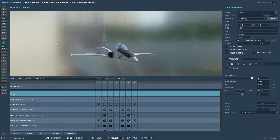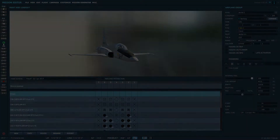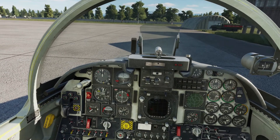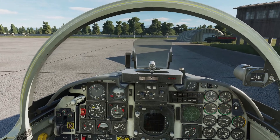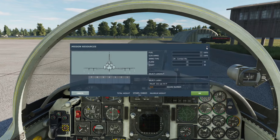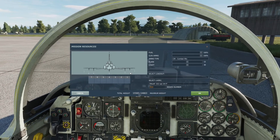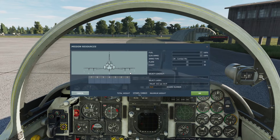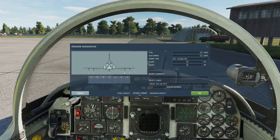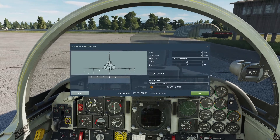So without further ado let's get into the cockpit and look at how to deliver these rockets in practice. Let's open the weapon screen. When loading up I often like to go for high explosive anti-tank rounds on the outer pylons and high explosive ones on the inner. That gives me a bit more flexibility in my mission.